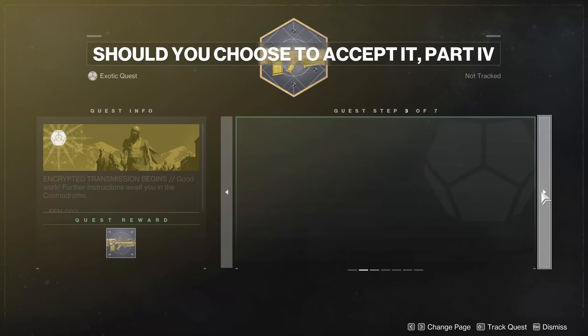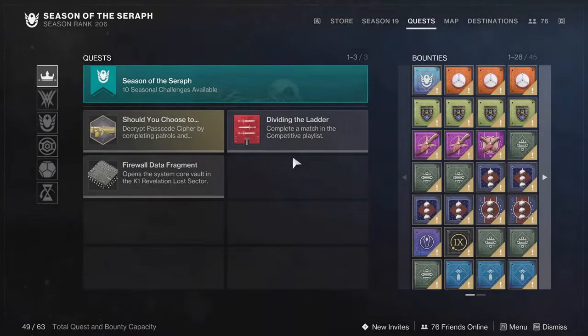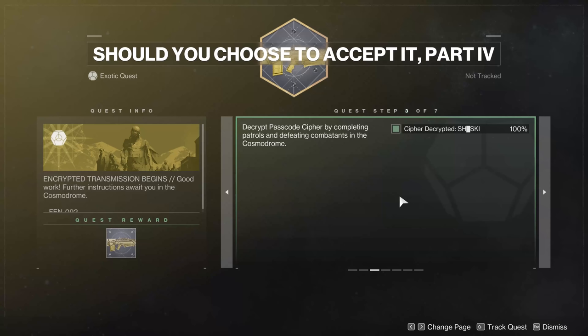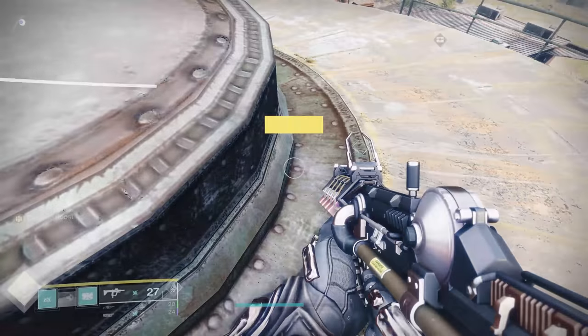Once we are on the Cosmodrome's surface, we get the update where we have to decipher the passcode by doing patrols and defeating combatants. Once you've done patrols and defeated combatants — each combatant is like 1%, patrols count too. If somebody figures out the exact percentage patrols give, toss that in the comments. Next thing we're going to do is the Exodus Garden 2A Lost Sector in the Cosmodrome and pick up the little bucket at the end.